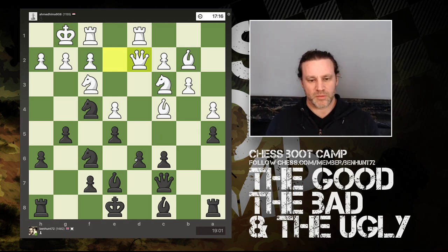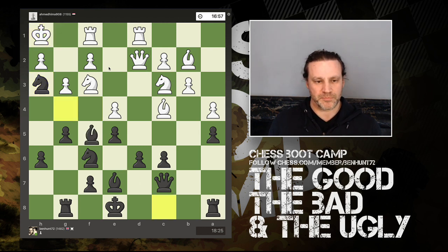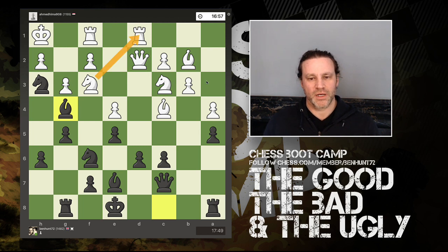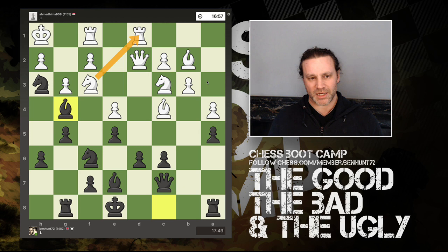I'm not concerned about this pawn — it's defended twice, so that's absolutely fine. I slide my rook across to g8, in line with my opponent's king. We have g3 hitting my knight, so I move my knight into h3 with check, and the king moves into the corner. Now I pin the knight against the rook, and my goal here is to bring more pieces into the attack on the kingside trying to find a way to break through.